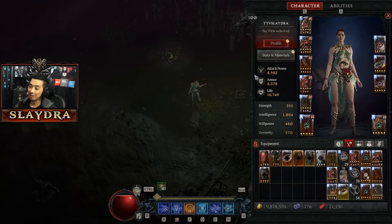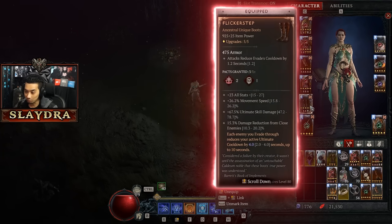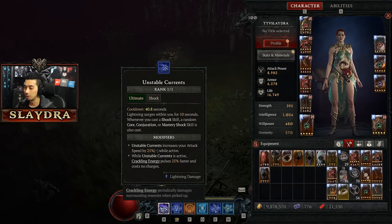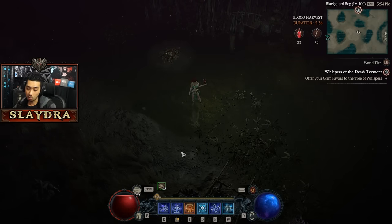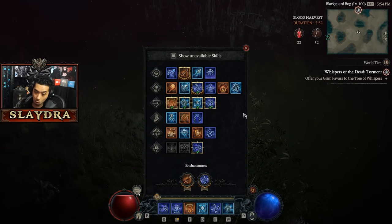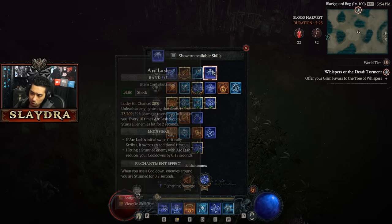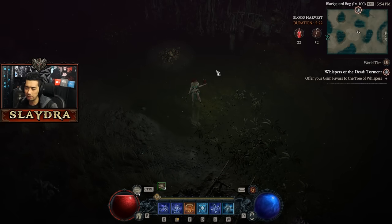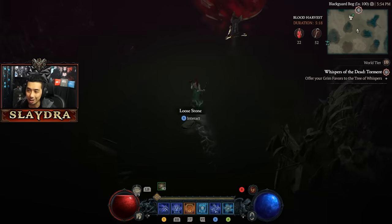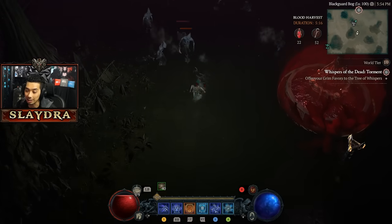Otherwise we end up just being a ball lightning build. I've also got a perfect Flickerstep, so we can maintain our unstable currents. We can use a few different skills — we can even use Arclash because Arclash gives us more cooldown reduction. It's a relatively fast build. I've even got Moonrise, so we can actually attack even faster if we go with Arclash. But let's just show off the gameplay — how much damage does the crackling energy do after you get all these multipliers and your Paragons are maxed out?